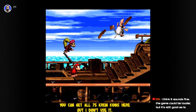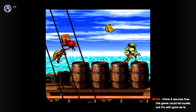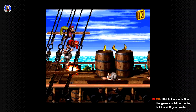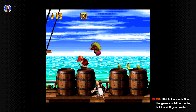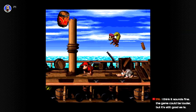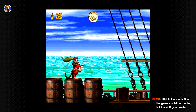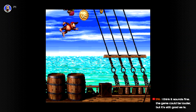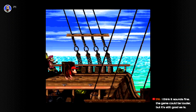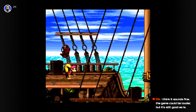Meet Dixie Kong. We can piggyback and jump. I switched characters with X, I believe. Select. There we go.